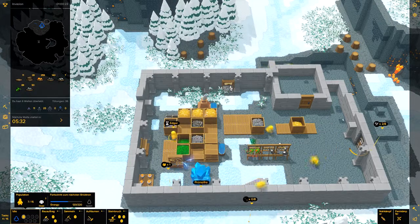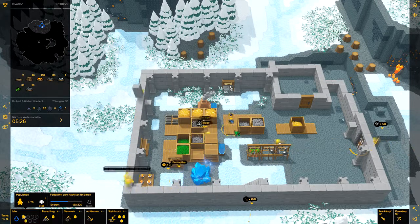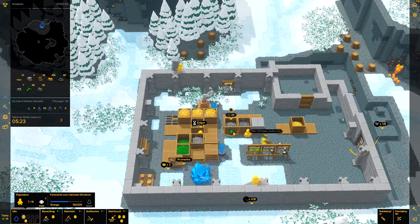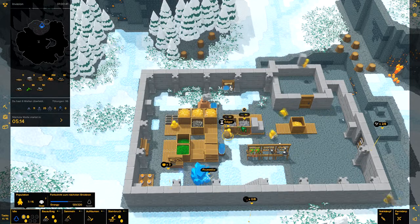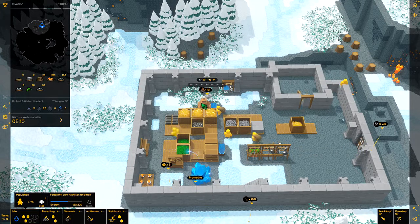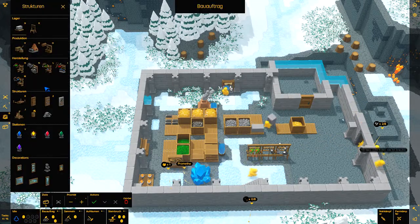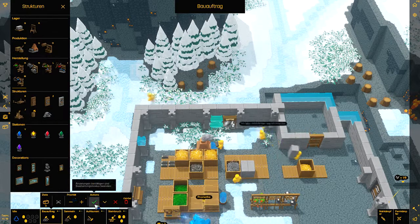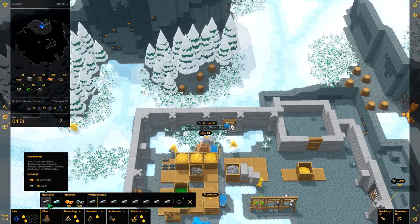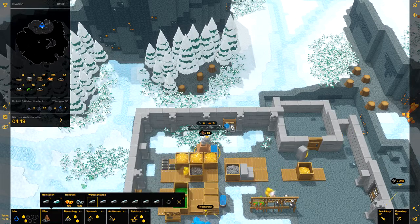Nehmen wir das da weg – das gehört nämlich nicht hier hin, genauso wie das hier eigentlich. Das Nächste, was ich brauche, wäre eine Gerätewerkstatt. Für die brauche ich noch ein Glas zusätzlich. Also gebe ich mal noch mehr Eisen in Auftrag, und ein Glas.